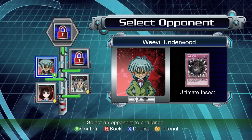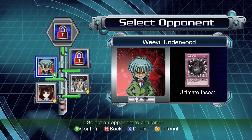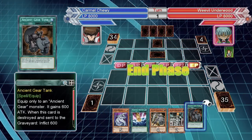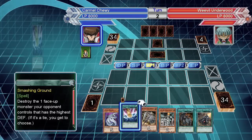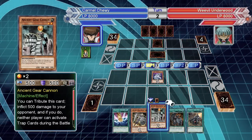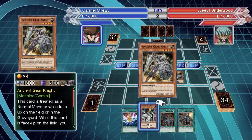Hey, what's up guys, Sam from Cubice Studios back in the expert mode playthrough taking on Weevil Underwood and his ultimate insect deck. I'm taking to the machines to squash Weevil's insects using my ancient gear deck. Some of you may remember it wasn't that great, but I enjoyed it. I'm hoping that because he's got an organic deck, having an inorganic deck will play into my advantage.